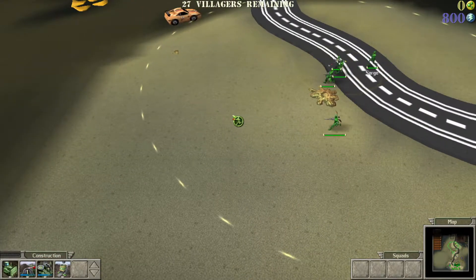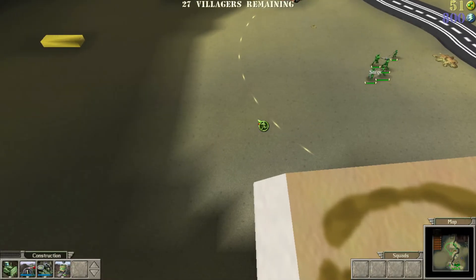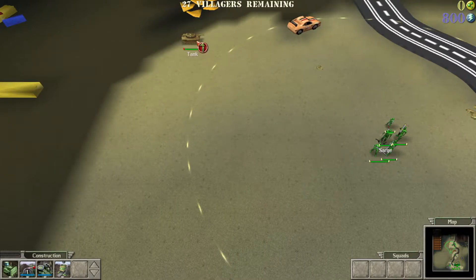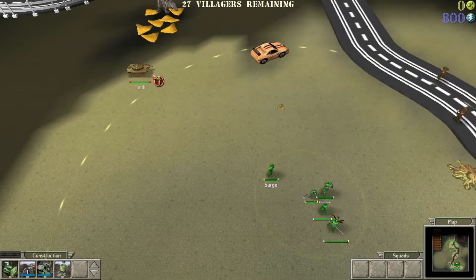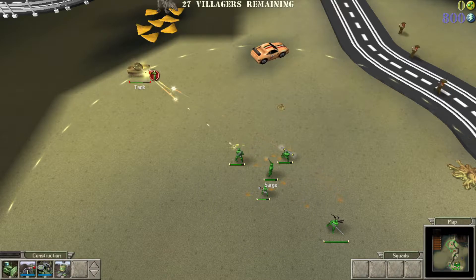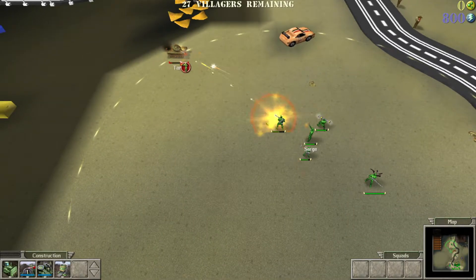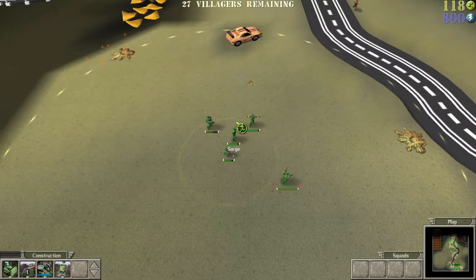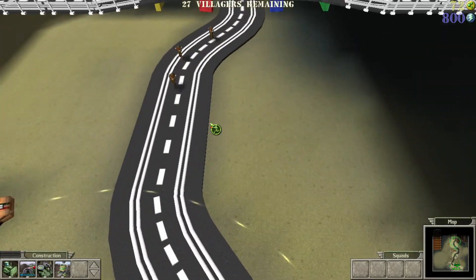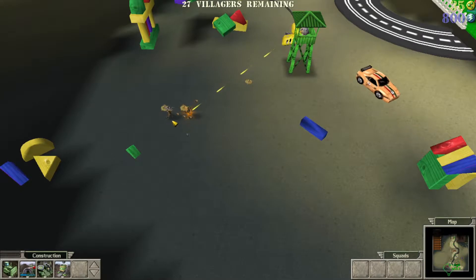A fucking tank. Should be able to handle it. We're under attack. Once we get enough plastic we can get a medic out so we don't really have to worry about health as much. I don't know how many villagers we are allowed to lose. I think we can lose at least three, and after that it's kind of up in the air.